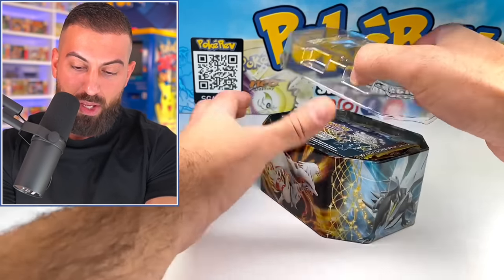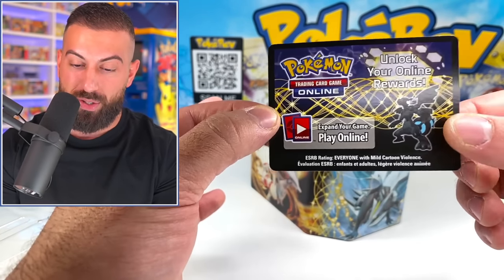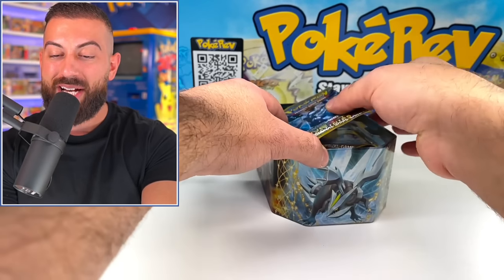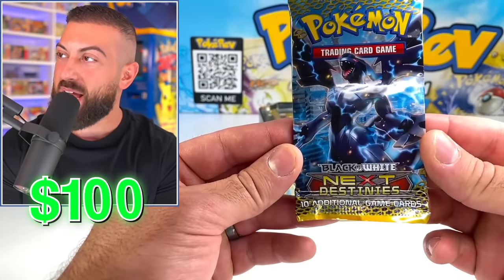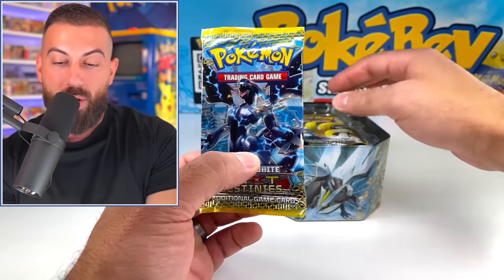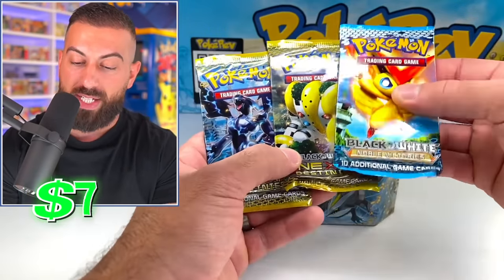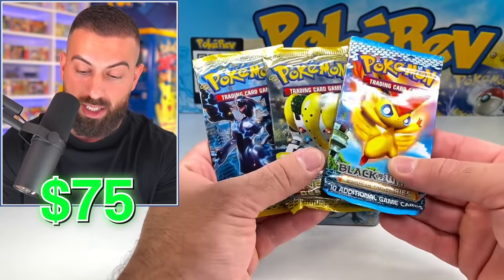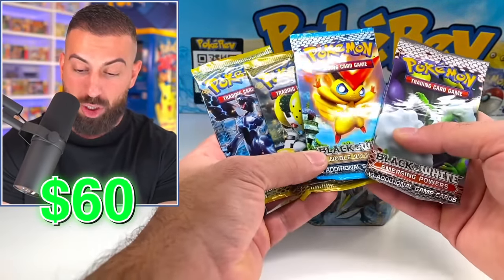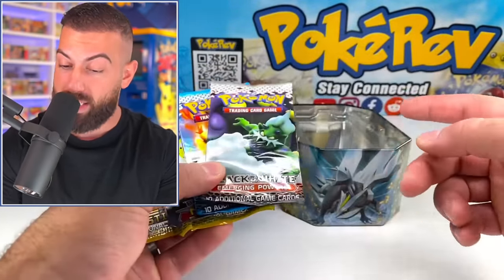We have two Next Destinies packs — really nice set. Noble Victories is pretty solid as well, honestly. And the final one is Emerging Powers — not the best set, but with these three others I think it's going to be a really good opening. Let's open these in order of value, starting with Emerging Powers as the lowest value. The thing with this set is there's not a lot of hits — only a couple of full arts you can pull. Pokemon was still messing with pull rates during the early Black and White era.